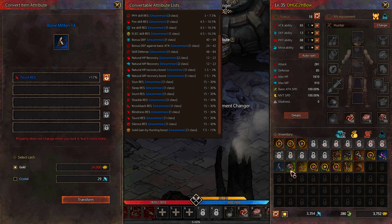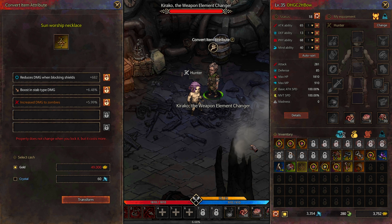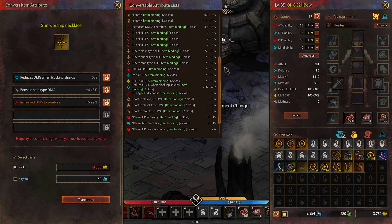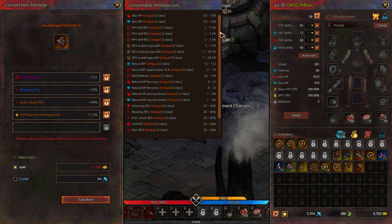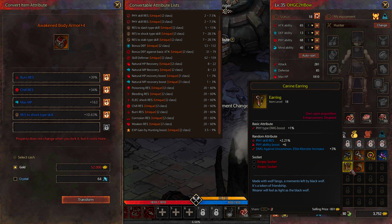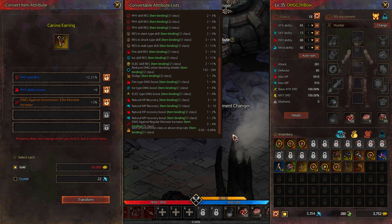Characteristics are also influenced by the quality of the equipment. Before you start changing characteristics, I recommend looking at the list of all possible characteristics and picking the 5-6 that best suit your needs. Since the characteristics change randomly, it's difficult to catch one particular characteristic, so I recommend choosing a list of 5-6 and focusing on these — otherwise chasing one particular characteristic might ruin you.